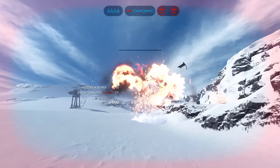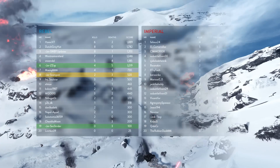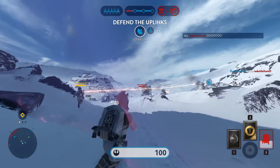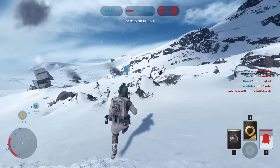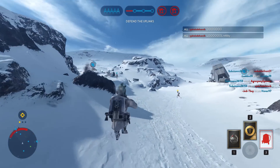Use your partner spawn as much as possible. This is obviously better if you play with a friend who you can communicate with, but more often than not it's good to use as much as you can. In many game modes such as Walker Assault you spawn very far away from the uplinks, especially as the Empire,